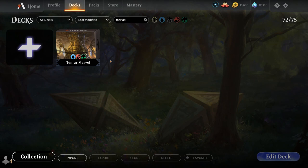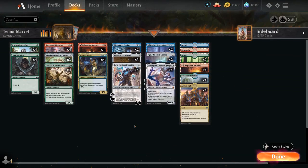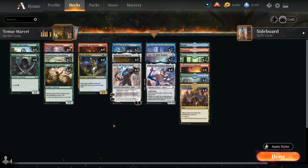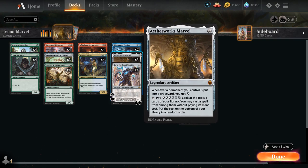Hello and welcome to another historic gameplay video. Today we're going to spin the wheel with our Aetherworks Marvel combo deck, which also features the full playset of Karn the Great Creator as an extra way of finding Aetherworks Marvel in our sideboard to increase consistency. This is an energy combo deck built around Aetherworks Marvel, a 4-mana legendary artifact from Kaladesh Remastered, saying whenever a permanent we control is put into a graveyard we get 1 energy, and we can tap Marvel and pay 6 energy to look at the top 6 cards of our library and cast a spell from among them without paying its mana cost.